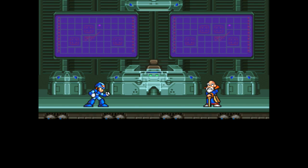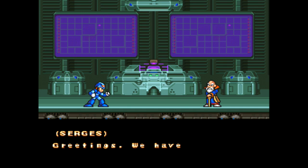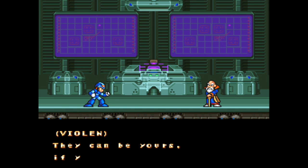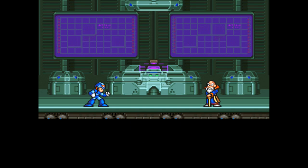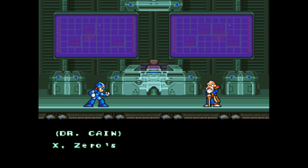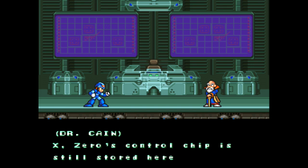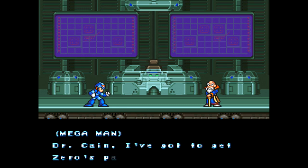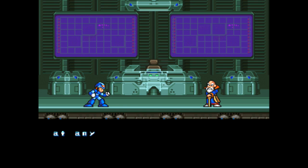Alright, Dr. Cain. Okay, let's move it along. Yeah, and the whole subplot here is you want to get Zero's parts back. I'll be honest with you, I don't usually bother with this part of the game — finding Violen and Agile and the three guys. I don't usually do that because it's a pain in the ass to try and track those guys down because they keep switching stages and there's a timing thing involved. Anyway, I'm going to call this an episode. Thanks for watching and have a great rest of your day. We're going to get Zero's parts back, or not. Bye.